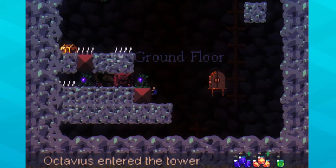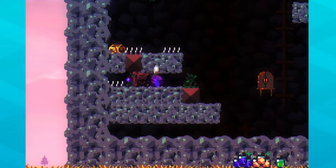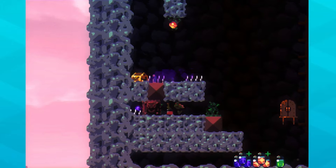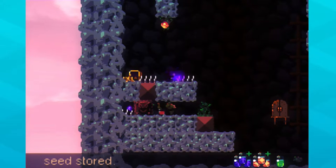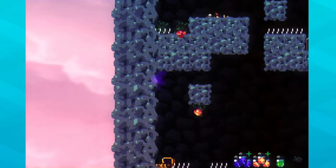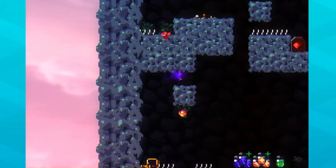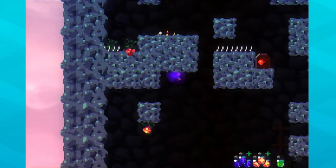Octavius — all right, Octavius gets to go and get that chest. A seed. I should really find out what seeds do one day. And that looks like a piece of meat. And that looks like the kind of door we're gonna go through because I don't learn from my mistakes.